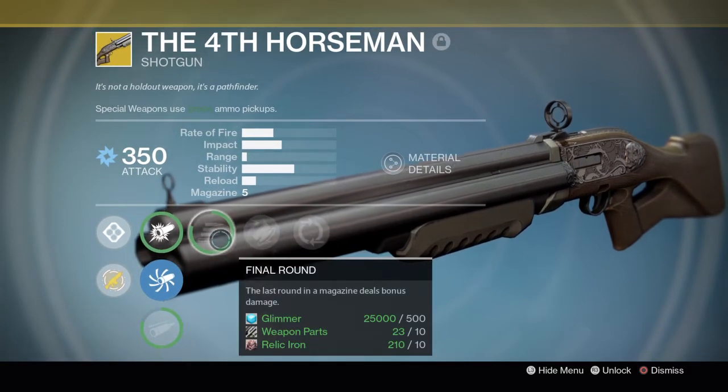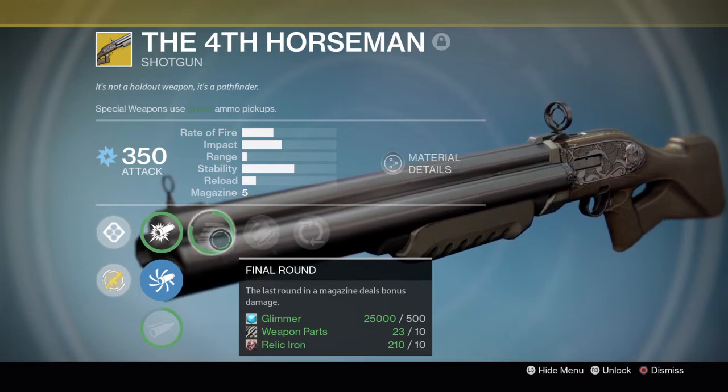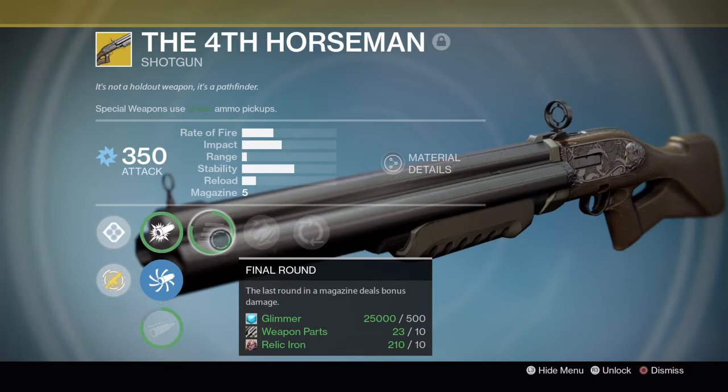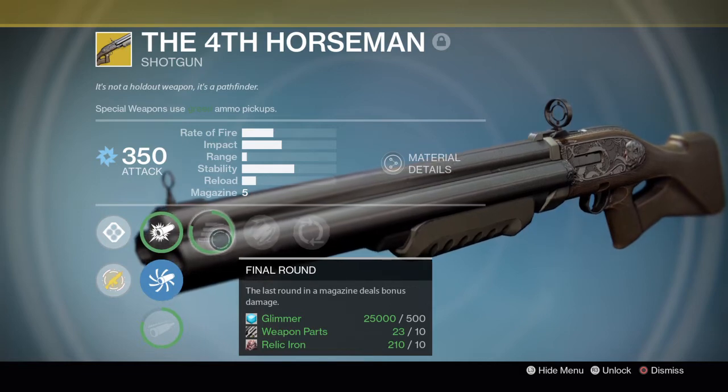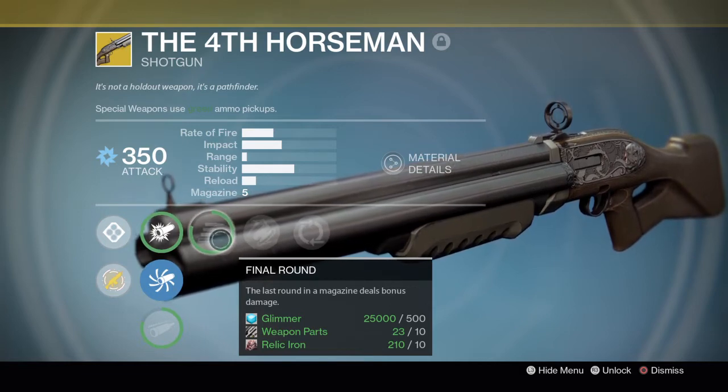Next up we have Final Round — the last round of the magazine deals more damage. It's similar to that Hawkmoon perk on the exotic hand cannon where the last round deals bonus damage. That's really good for a shotgun when you think about the DPS potential.